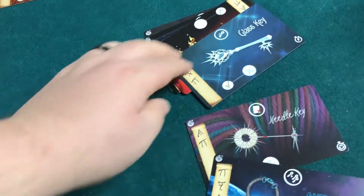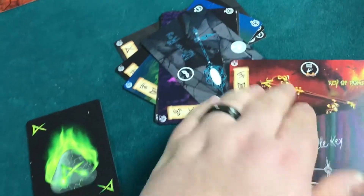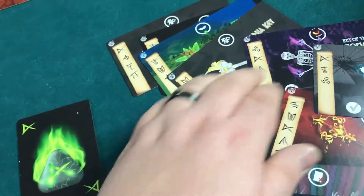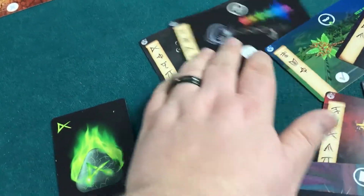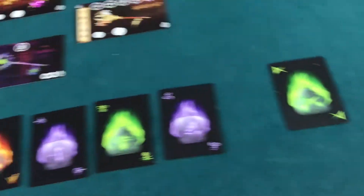Here's a bunch of the cards we have: Alien key, Needle key, Glass keys — two player only, so I talked about how some of these keys don't work in solo play. Key of Pompeii, Mirror key, Necromancer, Island, Echoes. There's just a lot of options to this gameplay.